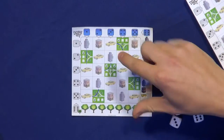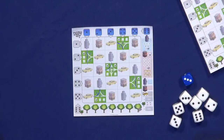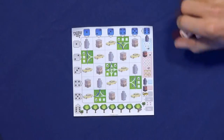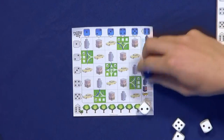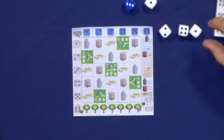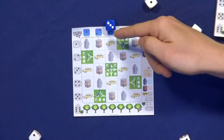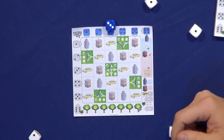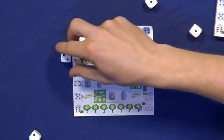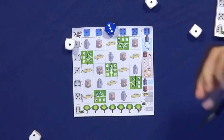Each player has their own sheet of paper like this, and each player will build their city by building a network of roads through their city. At the beginning of each turn, one player rolls a set of dice like this. Each player in turn will pick one white die for themselves. The blue die indicates the column in which each player must draw, and each white die will indicate one row. If I pick this, I get to draw in this space.